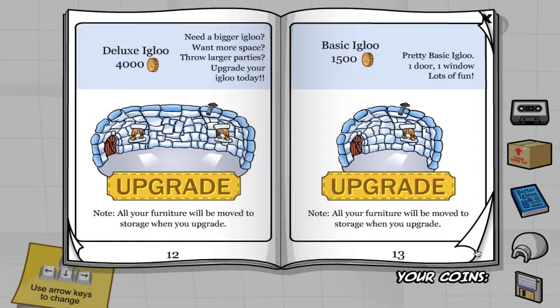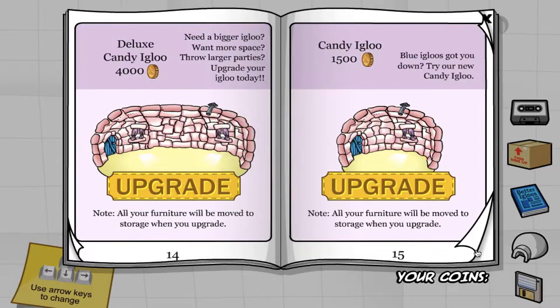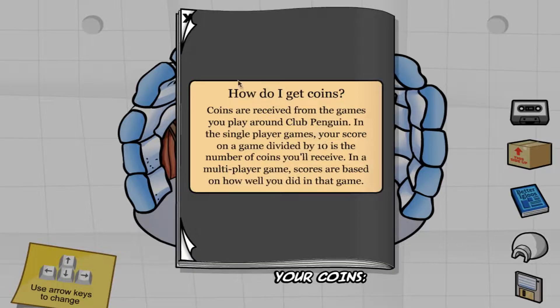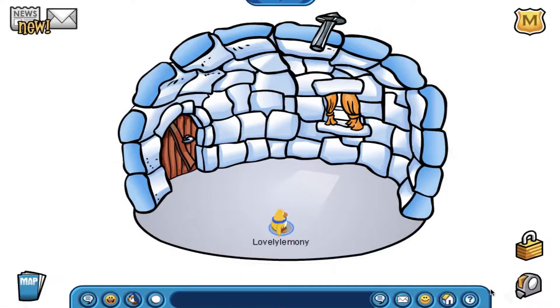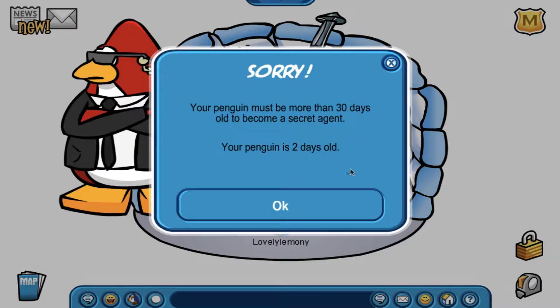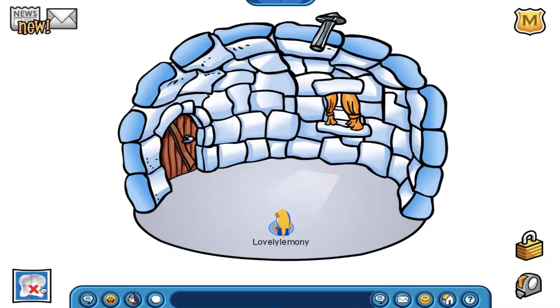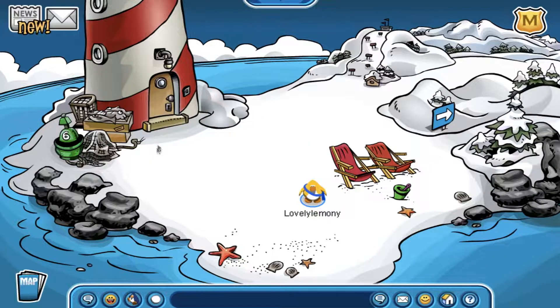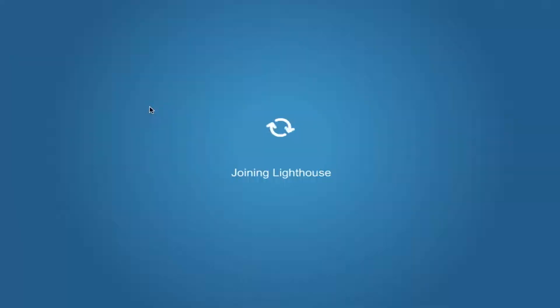I love how this igloo upgrades catalog has more igloo choices than the ones at Club Penguin Rewritten and New Club Penguin. It makes me wish CPR and NCP had more igloo choices as well. This is honestly the best igloo upgrades catalog — the best catalog I have ever seen in the history of Club Penguin. And of course we still have to be at least 30 days old to be a PSA agent, which I can wait, though it would have been pretty cool if they removed the limit like in Club Penguin Rewritten.